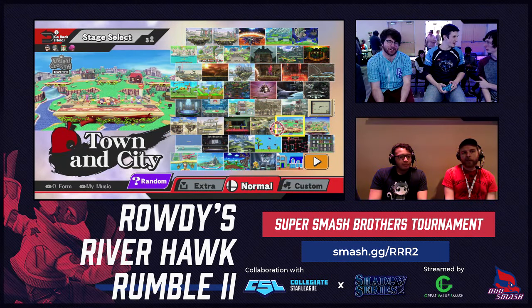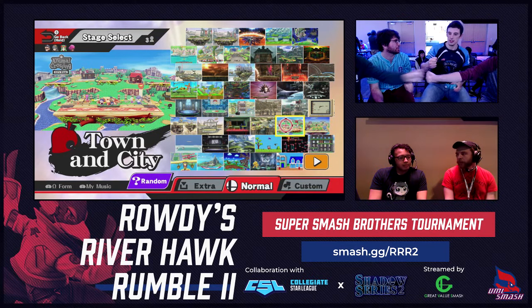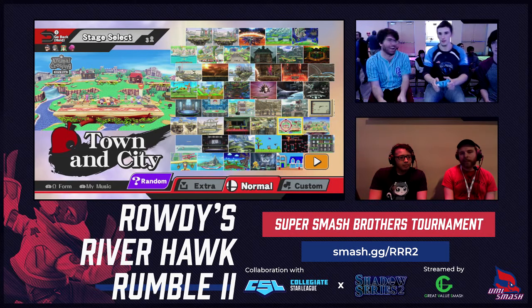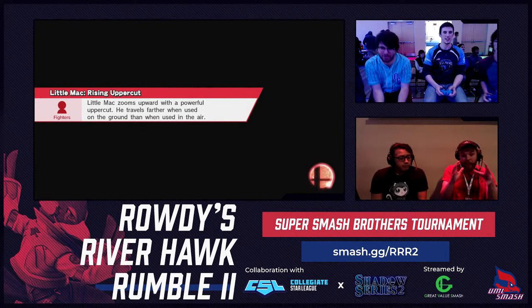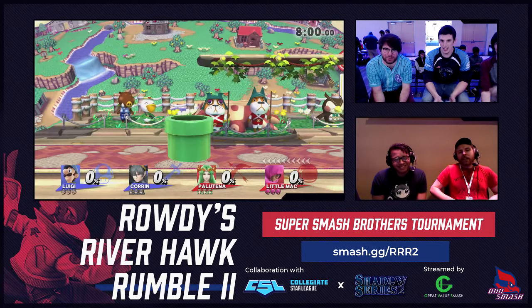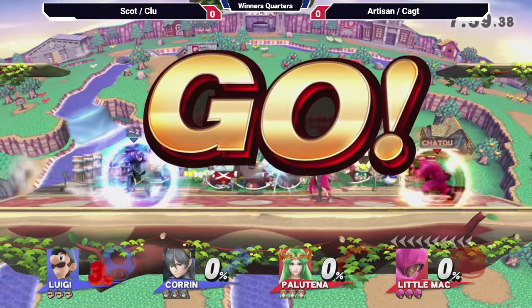She doesn't have the best get-off-me tool outside of like down tilt — pin isn't even a get-off-me tool. So if Cax can get in Clue's face, with Cax's quick reactions, I'm not sure what Clue will be able to do about it. But here we go.